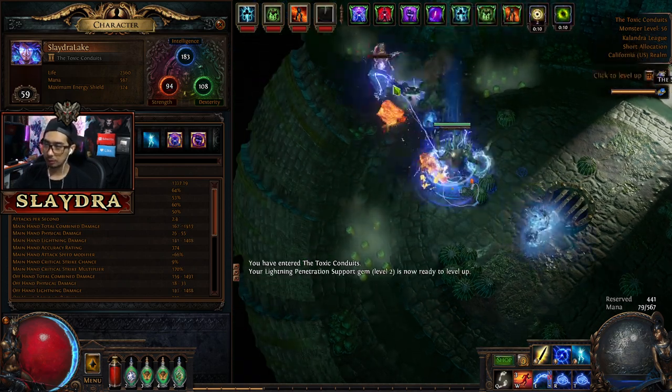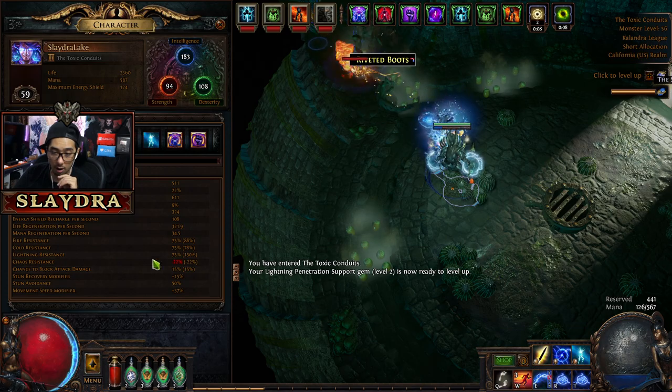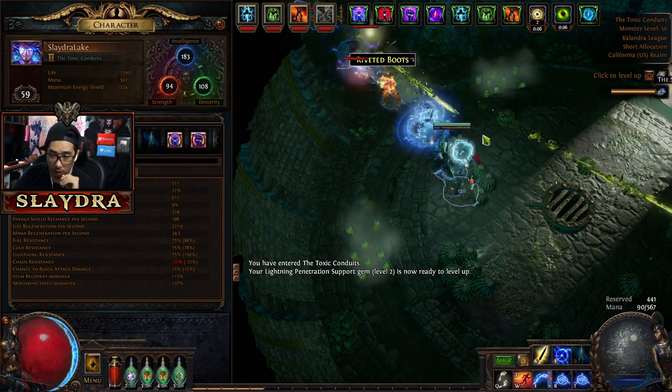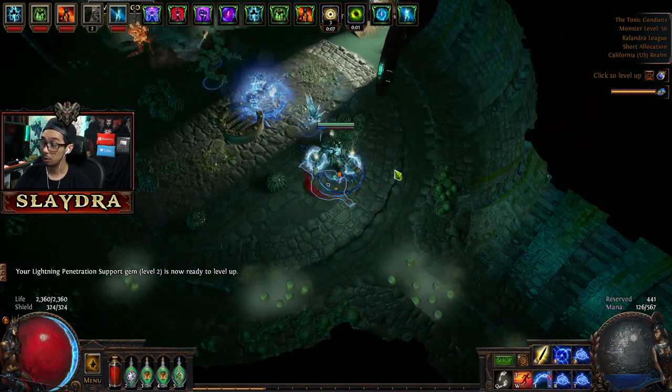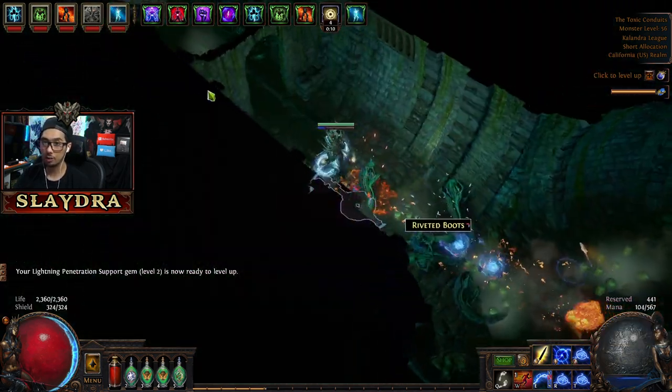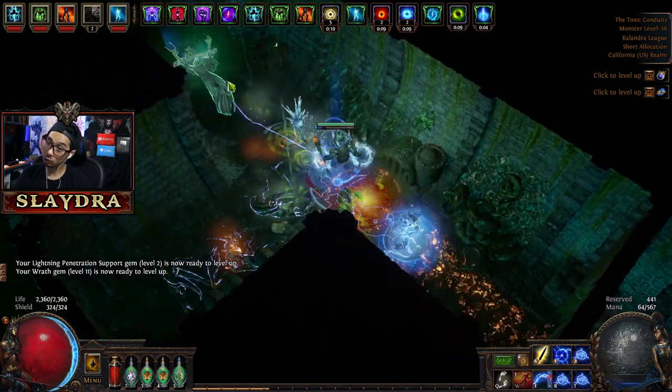We don't have an insane amount of crit damage right now. To start off Act 8 we'll go through Toxic Conduits. Now we're going to summon our Ice Golem because now we have four golems, which is awesome. You can see our life regen is going up — 340. That's great because it gets increased by 25% per extra golem.